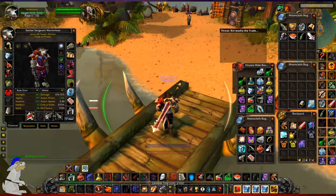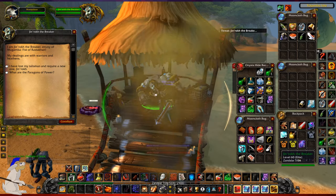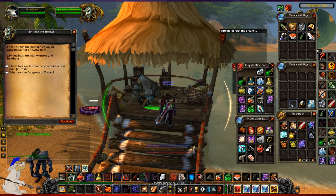You can speak to this guy who will give you various quests. You can get rewards in Zul'Gurub which will unlock certain items for you, for example like my chest piece.